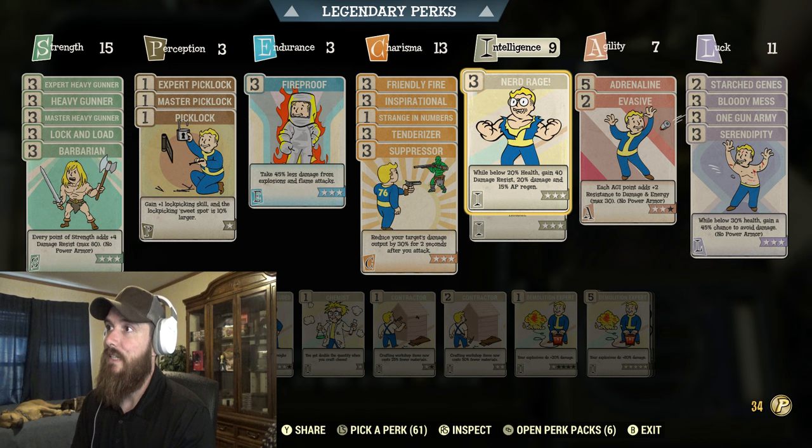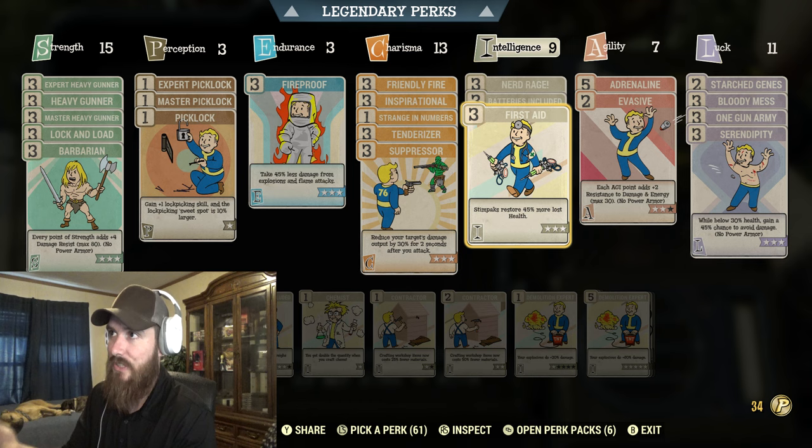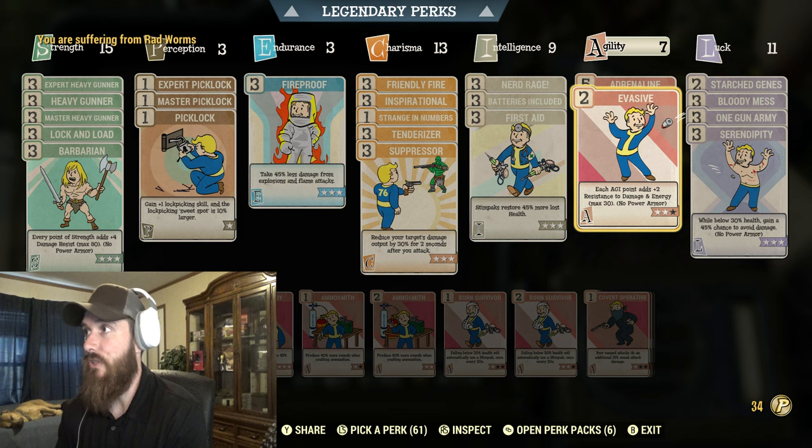For Intelligence I got 9 — 3 in Nerd Rage, 3 for Batteries Included so my fuel weighs less, and 3 in First Aid. Honestly the First Aid could be swapped out — you could have 6 in Intelligence and put 3 more points into Agility instead. I got 7 in Agility currently, with 5 for Adrenaline which helps you do more damage, and 2 for Evasive which helps you dodge attacks and take less damage.